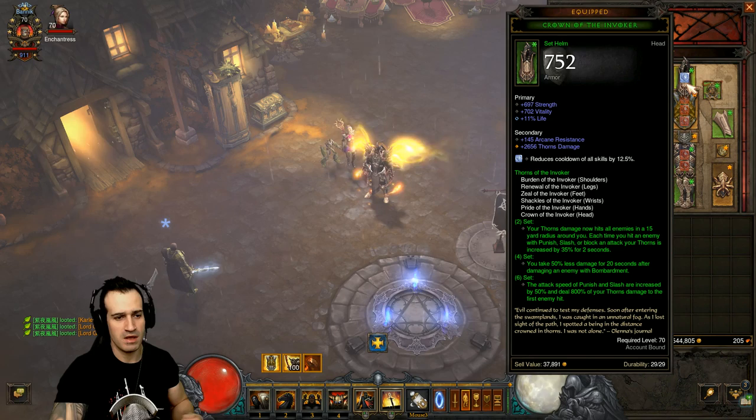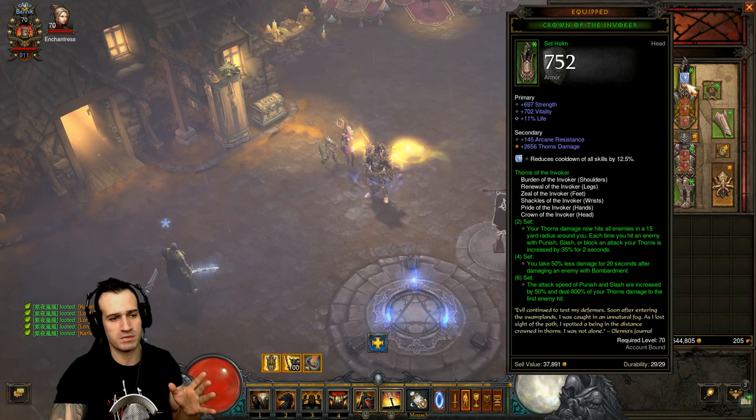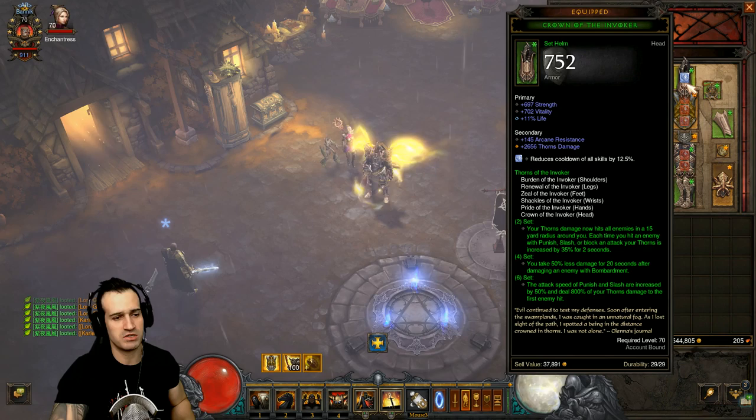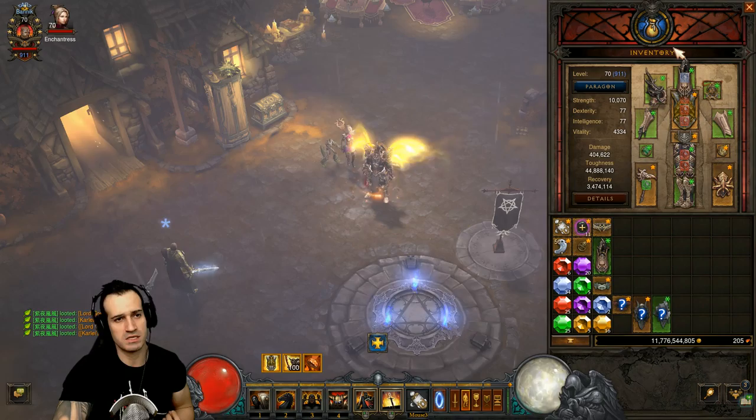For four pieces, you take 50 percent less damage for 20 seconds after damaging an enemy with Bombardment. The belt we have equipped casts Bombardment every eight seconds, so we're going to take 50 percent less damage the whole time. For six pieces, the attack speed of Punish and Slash are increased by 50 percent and deal 800 percent of your thorns damage to the first enemy hit. We're using all six Thorns of the Invoker set pieces.